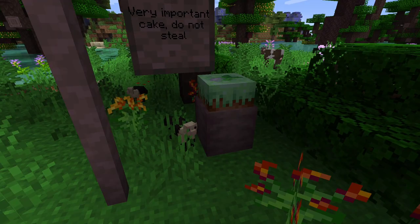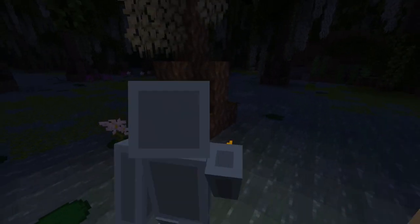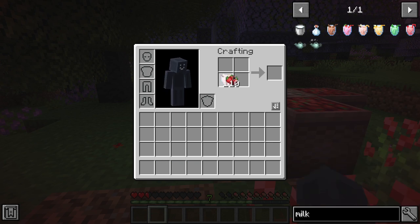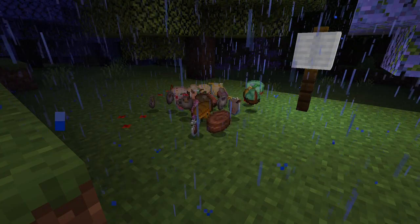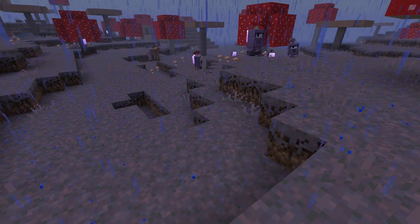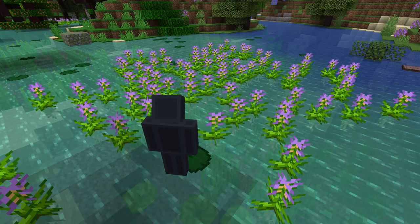The modpack does come with Quark, but also Supplementaries and Charm, giving you many new blocks to use and experiment with. Another thing this modpack specialises in is food variety, adding many new crops as well as sweetened treats for you to enjoy. Track down all the new mobs added by Alex's Mobs and Quark, and then venture into the revamped oceans to see what awaits you below.